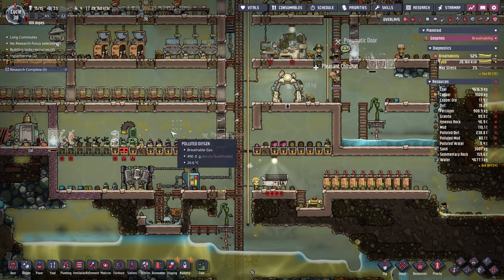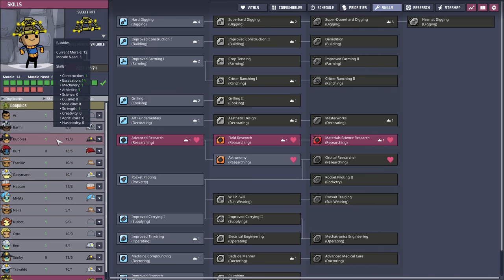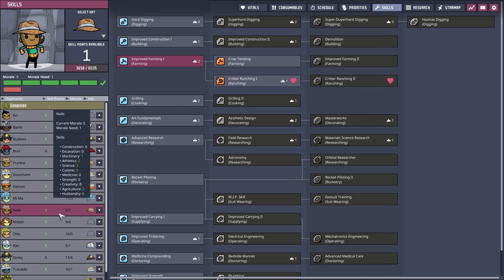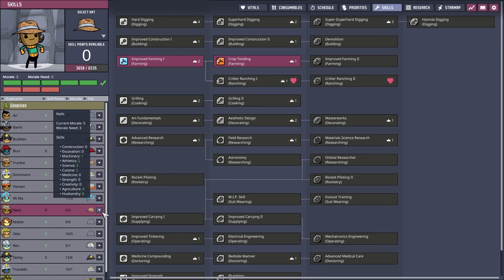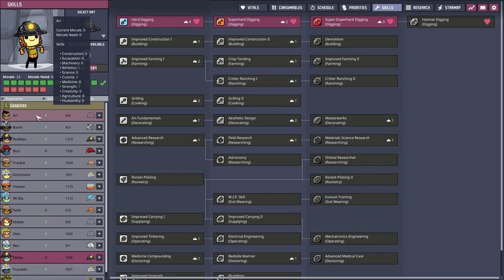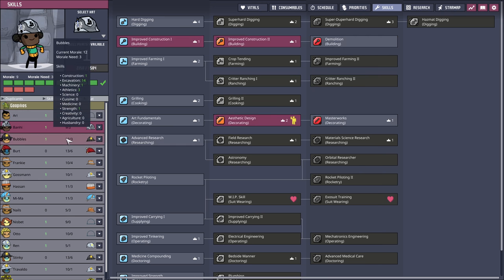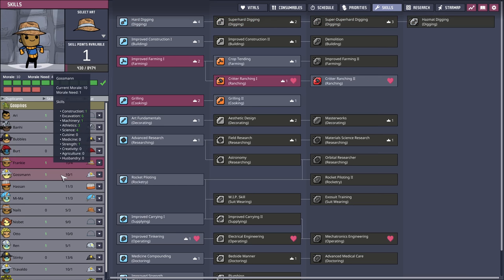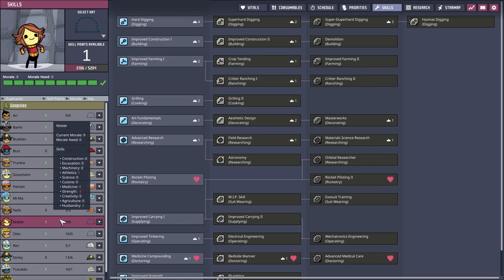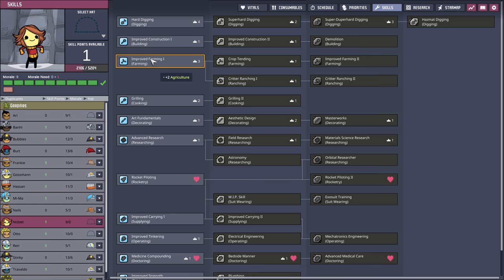We're up to 28k and the colony lacks crop tending. I thought we had a farmer but let me double check. We definitely need a dedicated farmer. We'll put Nails in farming for crop tending. We need another farmer too. We'll get this new dupe to do farming as well unless someone loves it. Frankie could be a farmer-rancher but I'm going to have dedicated roles. We'll make a few dedicated farmers - that's probably enough farming for now.